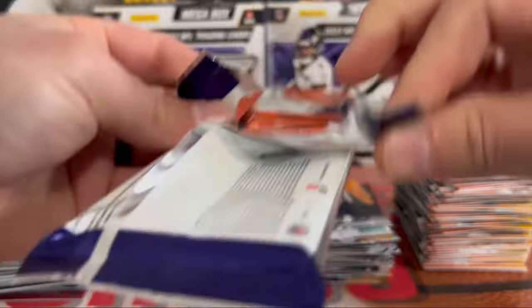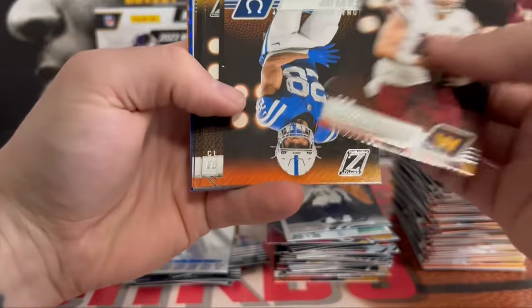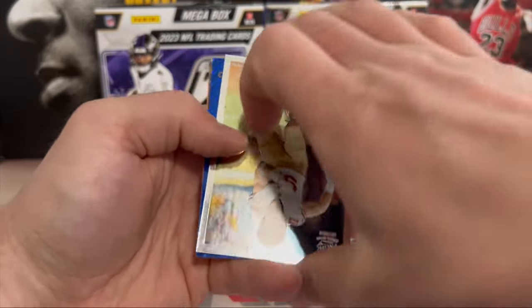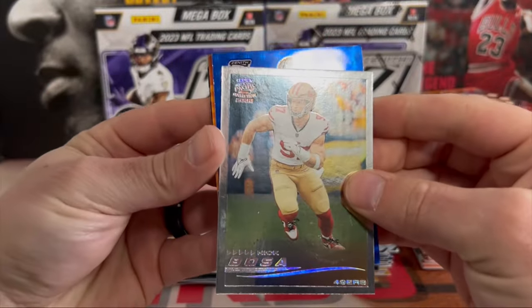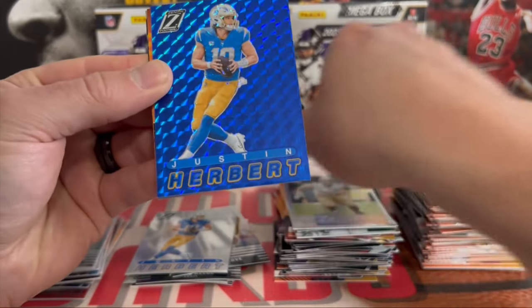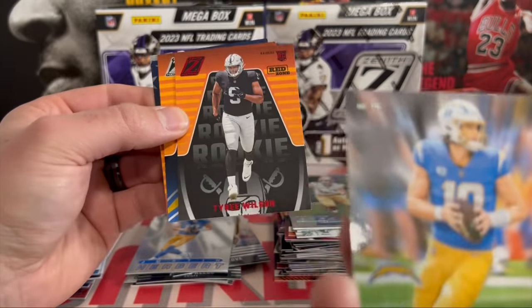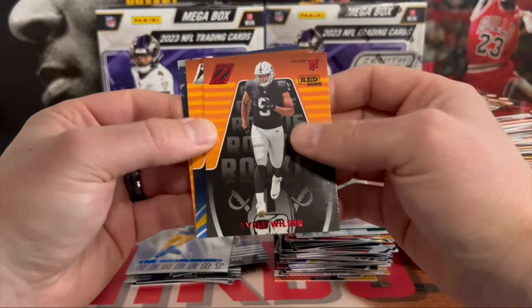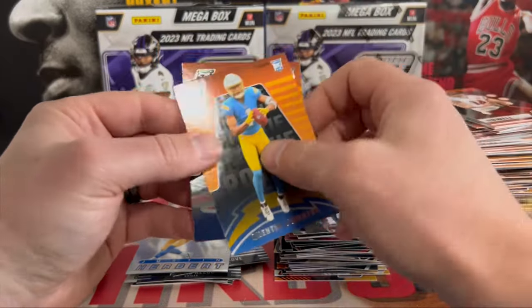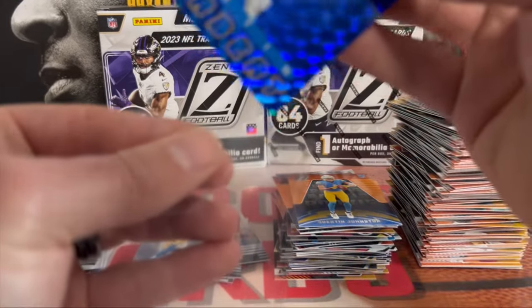We got a blue — come on, let's get a Stroud. Stroud would be insane. We got Nick Bosa — and nope, Justin Herbert Color Match. That actually looks pretty sweet. Tyree Wilson on the red zone. Quentin Johnston. And a Chad Ryland on the back. So we haven't even pulled one numbered card either. This blue looks freaking sweet.